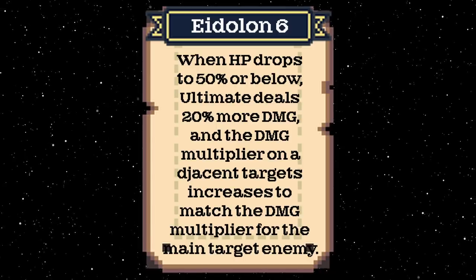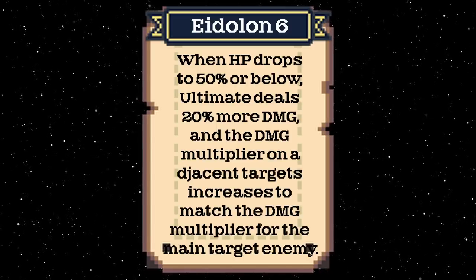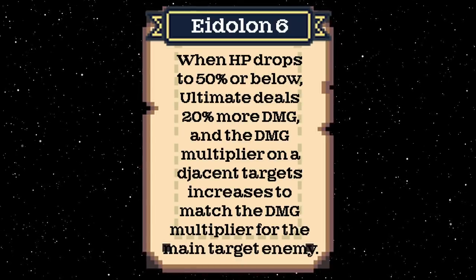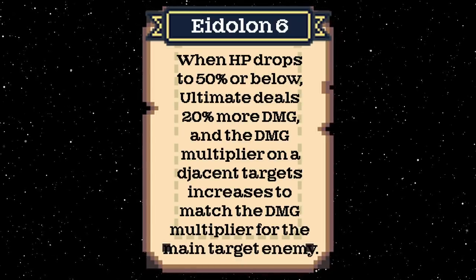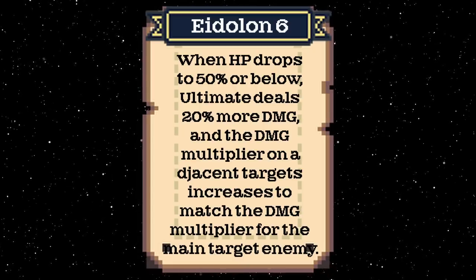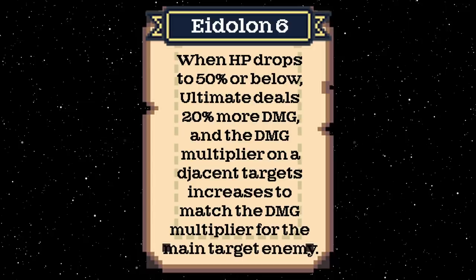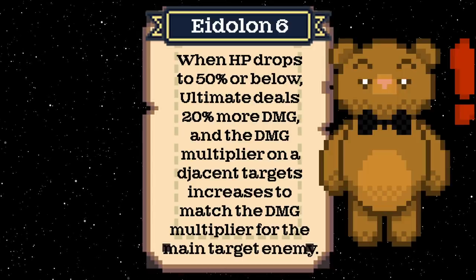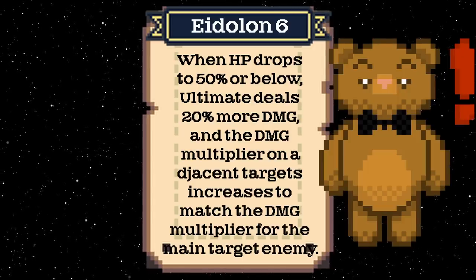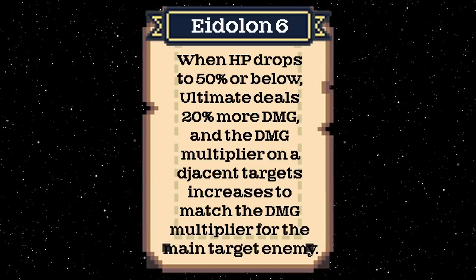His final eidolon is Self-Sacrifice, a great way to end his eidolons. When he drops under half health — which is pretty easy — his ultimate does 20% more damage. On top of that, the damage multiplier applied to the target enemy, 320% at level 10, will also apply to adjacent enemies. That is a 960% multiplier value in an AoE situation, which is pretty disgusting, and that isn't even counting the large amount of self damage buffs he can give himself.